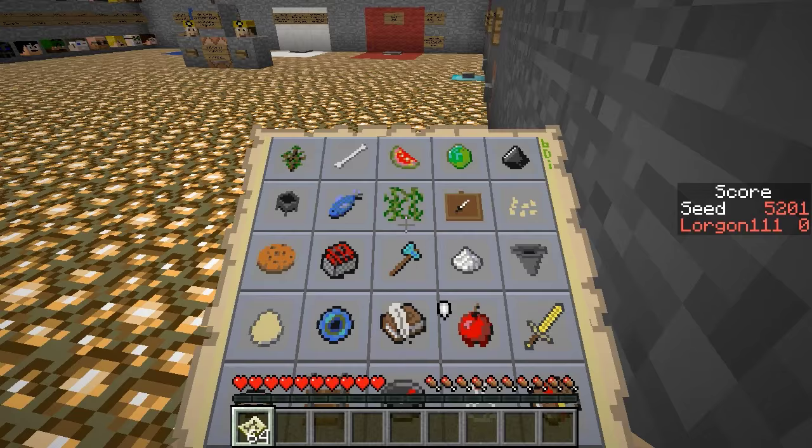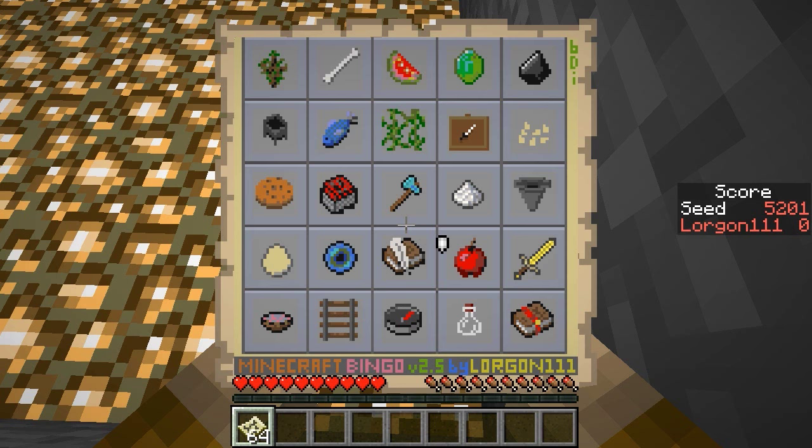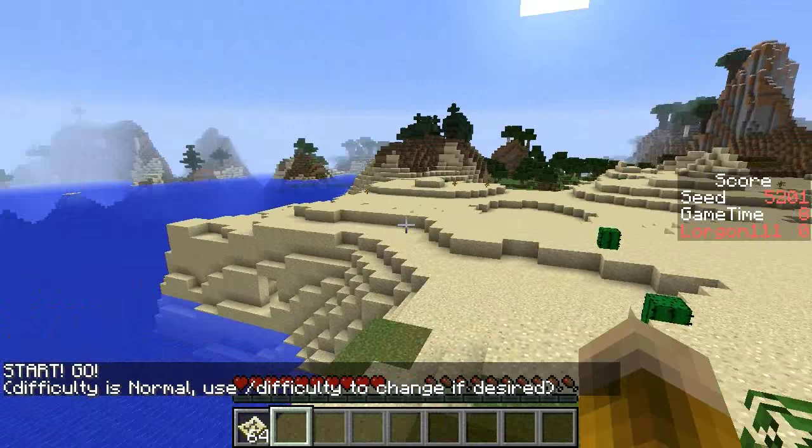The first seed to play blind for Bingo this week is Seed 5201, with the card pictured here. And here is the spawn point for the seed.